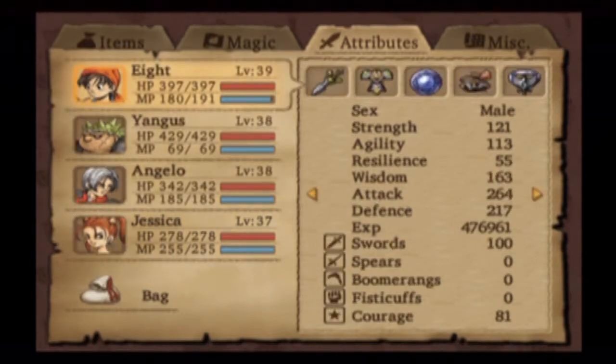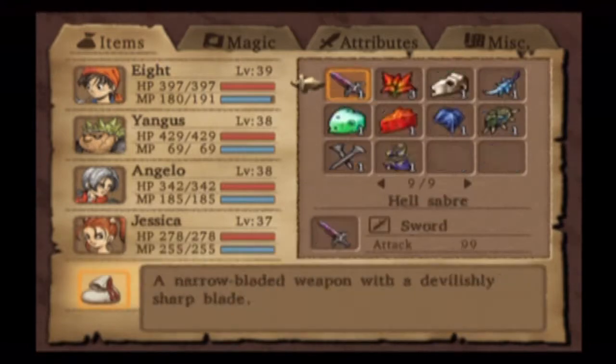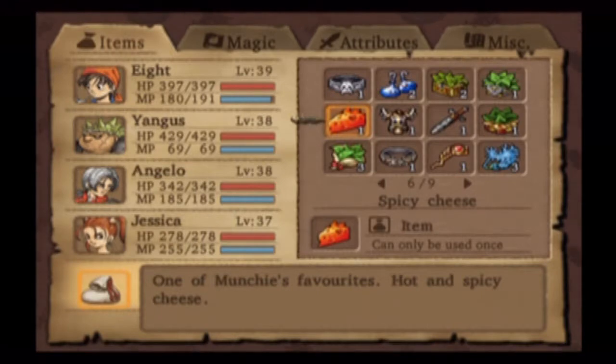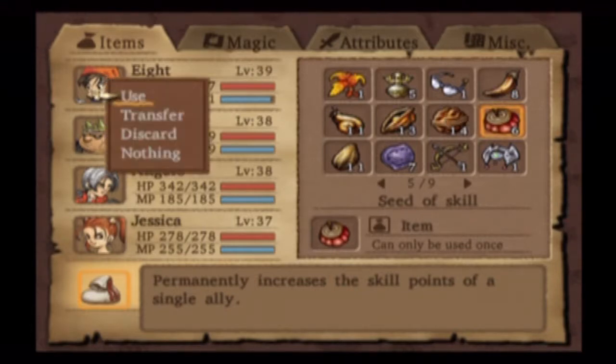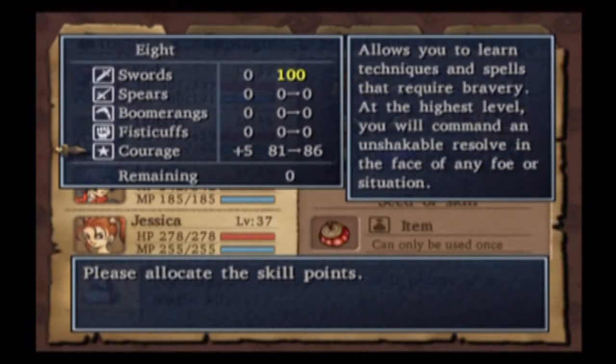VIII's getting really close to finishing up Courage as well. I'm actually gonna go ahead and do this — I like to save these for a little bit later in the game, but I wanna use them now because we are slightly underleveled. We're gonna be using C-to-skill on VIII here, so what this does is he gets five skill points automatically. We're gonna put them into Courage.